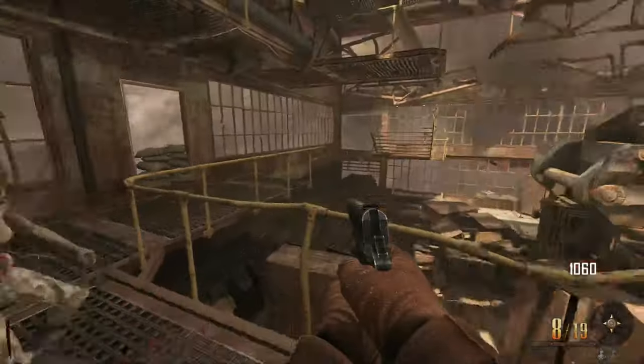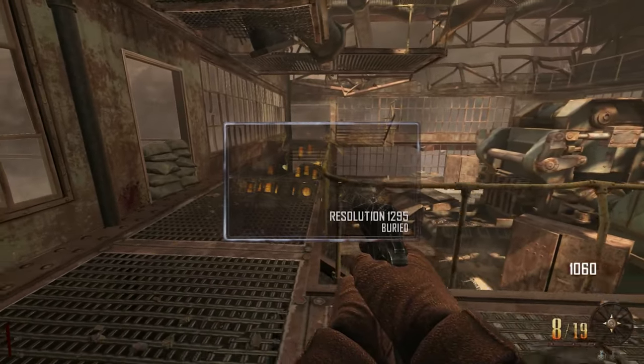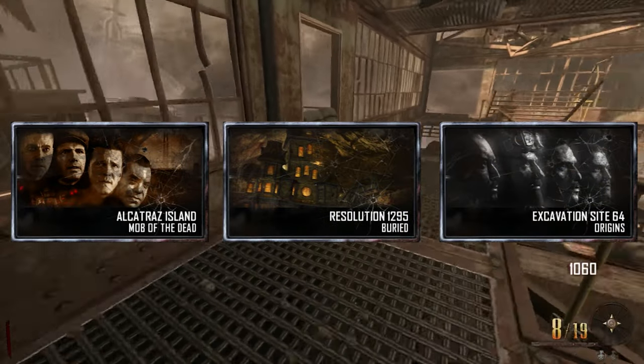Vulture Aid is a perk that's only on one map, that map being Buried. And it really fits the map well.